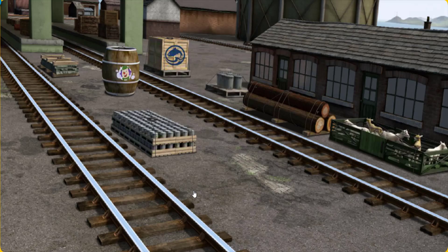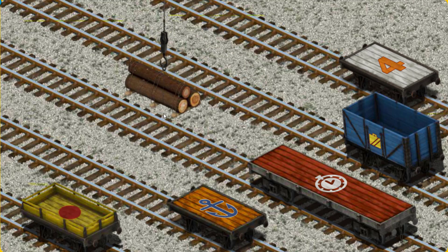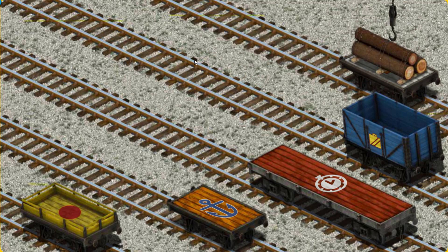It's a busy day at Brendam Docks. Thomas and his friends have many deliveries to make. Den must deliver the Joby wood to Farmer Trotter's farm. Show Cranky where the Joby wood is. There you go, let's lift and load. Now the cargo must be loaded. Help Cranky find the white flatbed with an orange number four.